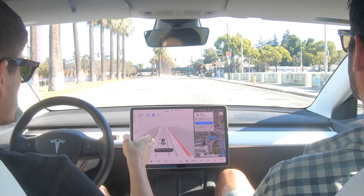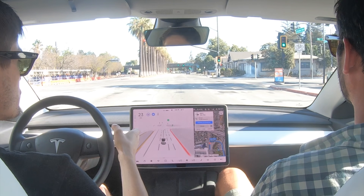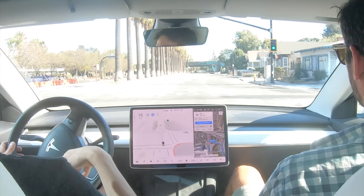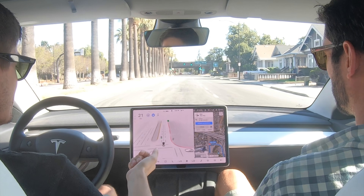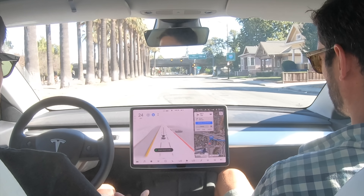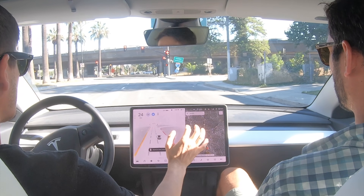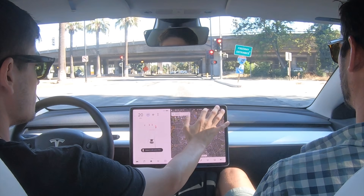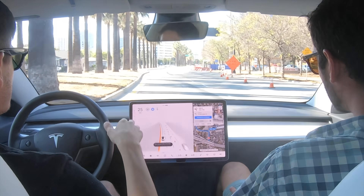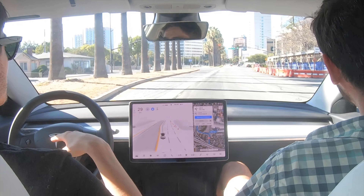We've reset the route to go back to where the railroad crossing was, where the FSD had a little bit of a fault. Let's see how it does on round two. We were supposed to turn right there — Tesla did a little bit of a hiccup. Now we're continuing straight, swerving a little bit. Now it wants me to go on the freeway and go back around, so I'm going to cancel that so I can stay in the city. We've reset ourselves. Let's see if Tesla this time can get us back to the railroad tracks and make that left-hand turn.